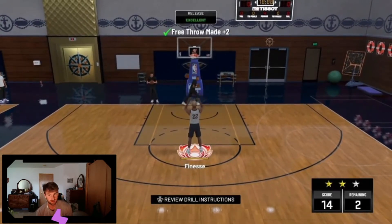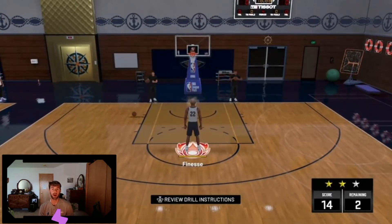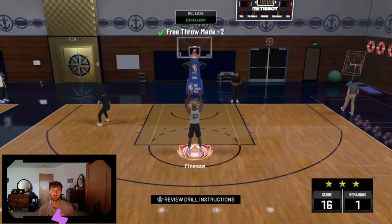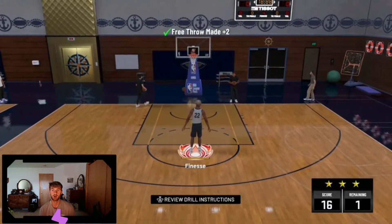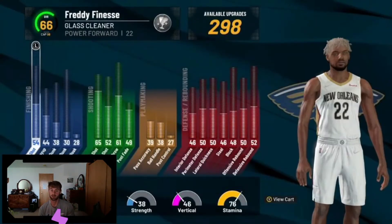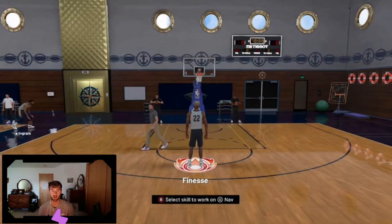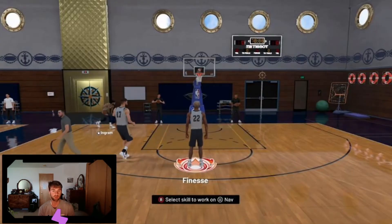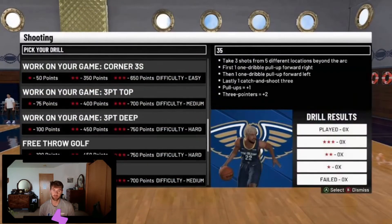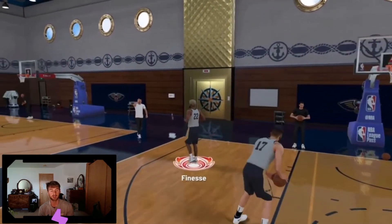My build — you'll see it here in a little bit — it's a glass cleaner, it's a pick-and-popper. I haven't played any park games with this guy, I haven't spent any VC on him, he's 66 overall. I have a 61 free throw, I haven't touched free throw on this guy, and I'm getting consistent three stars on these drills, getting 750 each time.